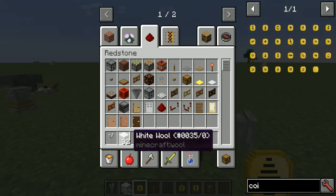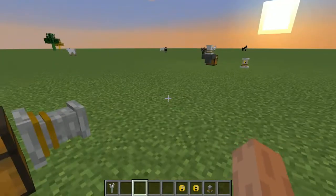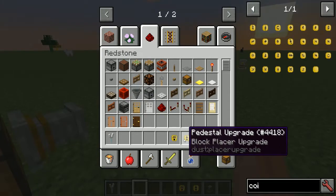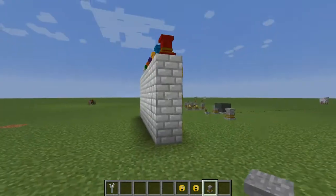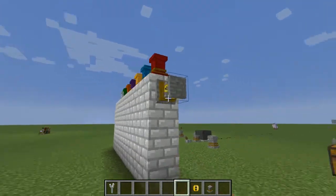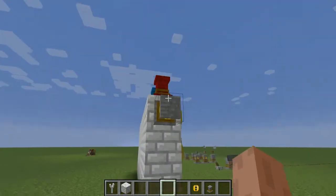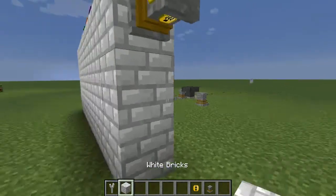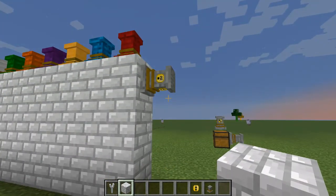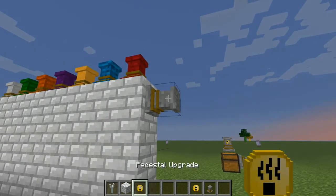The dropper upgrade is pretty self-explanatory — throw it on a surface, install the dropper upgrade, and it just drops items. Give it a redstone signal and it stops. That's the dropper upgrade.